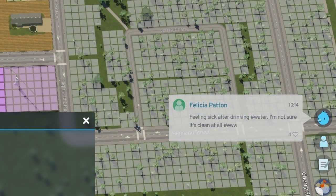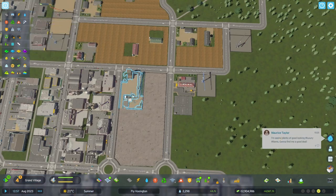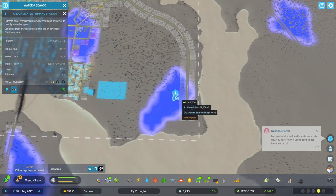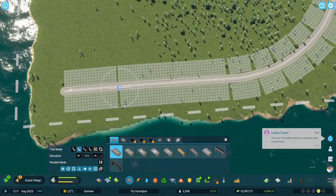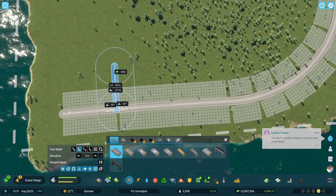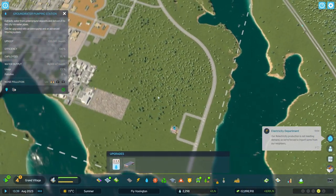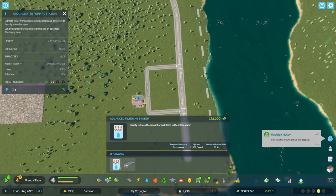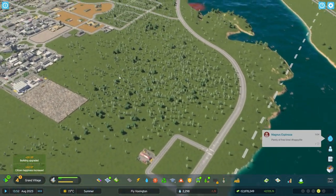I got this message from Chirper — 'feeling sick about the water' — and I realized I placed the rock quarry next to the groundwater depot, so the water was getting polluted. I had to switch that over. I thought it was kind of funny that I used the Chirper messages to find that problem. As we talked about in the dev diary videos, it's such a cool feature to see if something's wrong in your city.